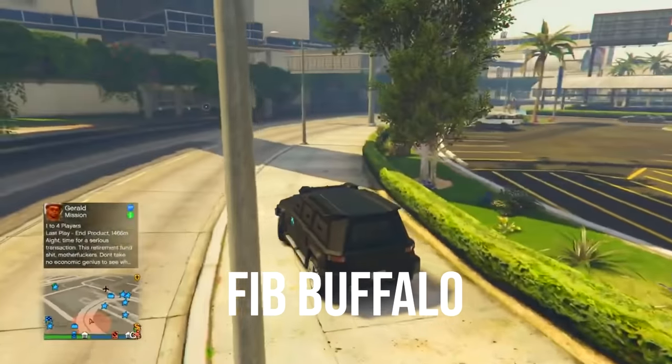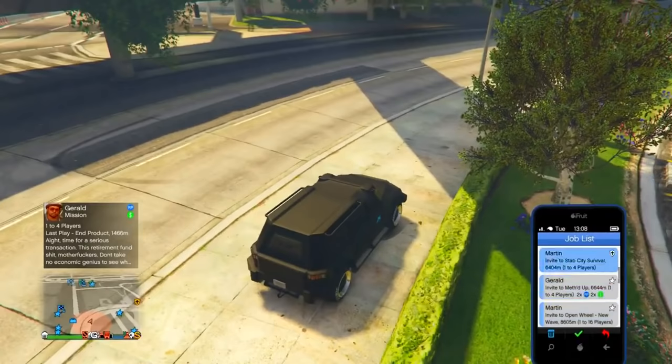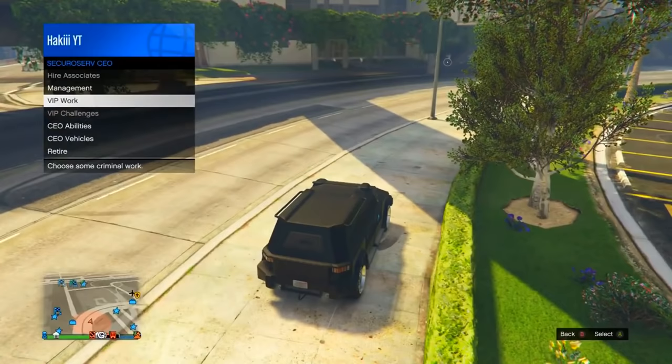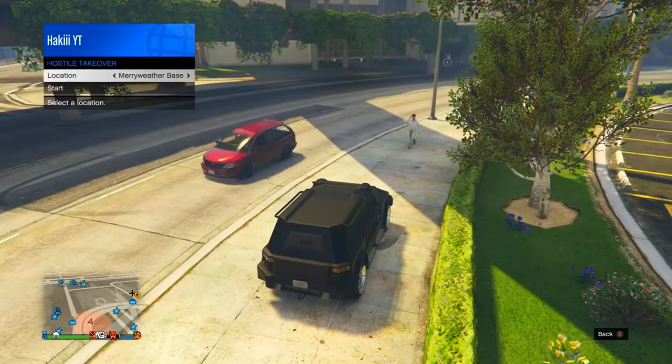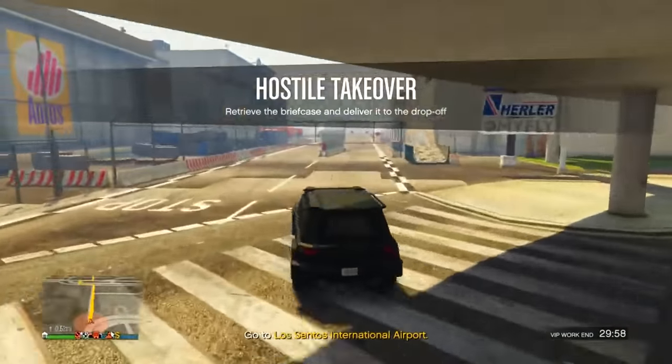Make sure you're at LSIA and have any job on your phone you can join. From here, become a CEO, then go into VIP Work, scroll all the way down to Hostile Takeover, choose LSIA, and press Start.